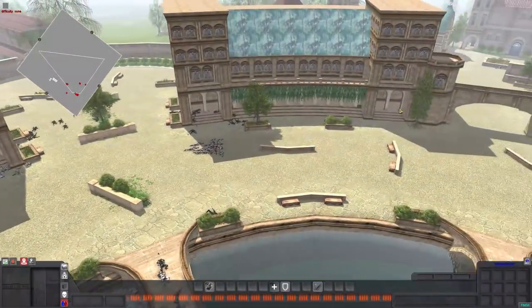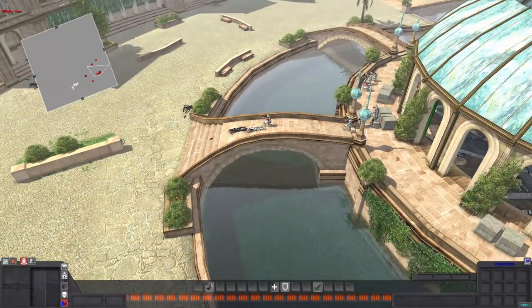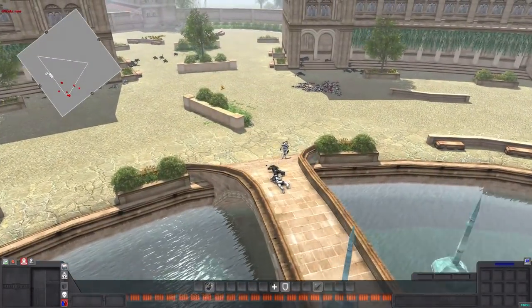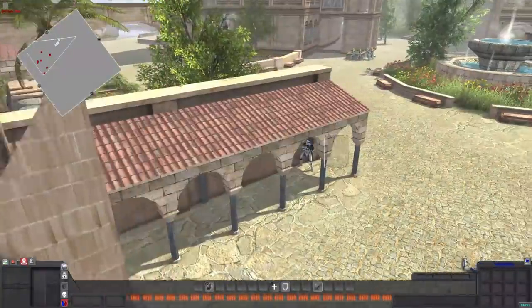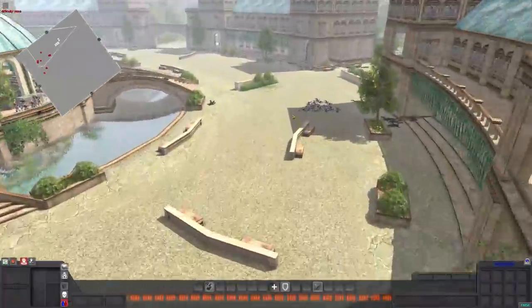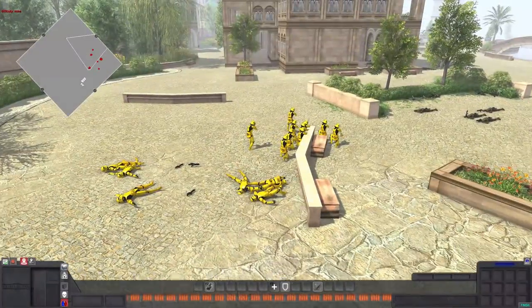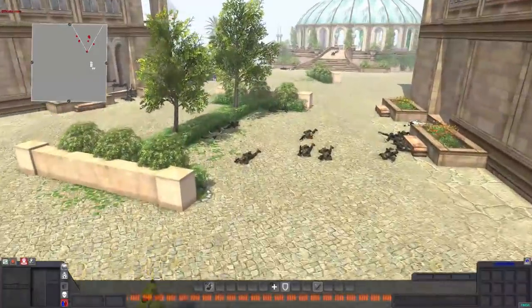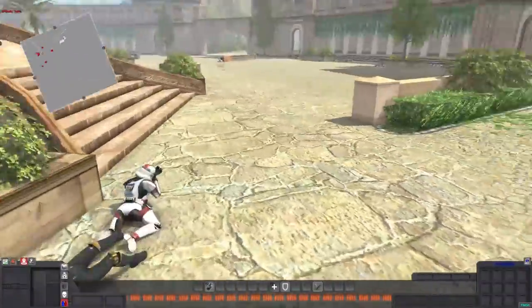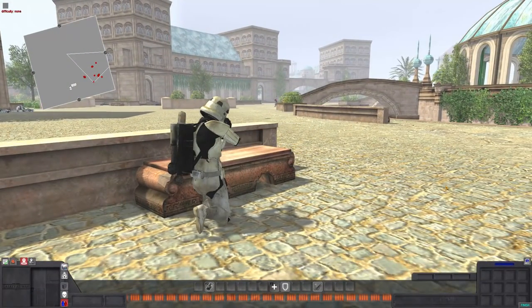We are currently at one Sand Trooper, one 501st Trooper, probably about 10 or so Incinerator Troopers who are all leaving this area now — which is great for the Butter Boys, who also have about 10 troopers. There's about five or six 442nd, and of course that one 501st Trooper still remains. The Butter Boys finally moving from their positions here just a little bit — they're pushing. Incinerator Trooper taking on the Sand Trooper who decided to move off of his little area over there pretty rapidly.